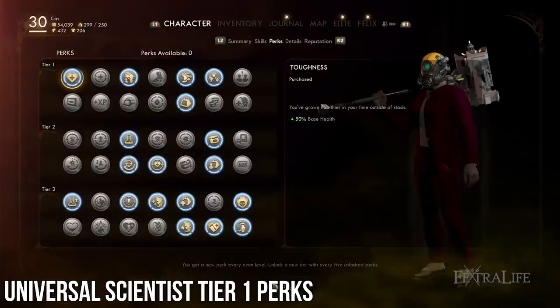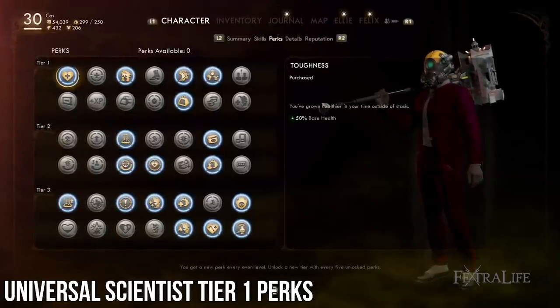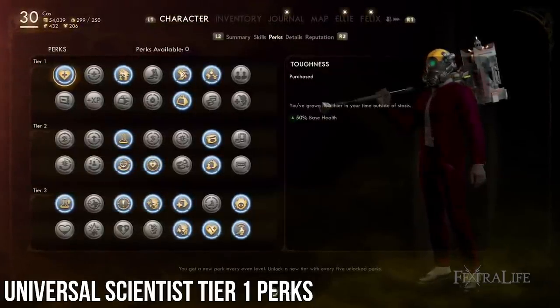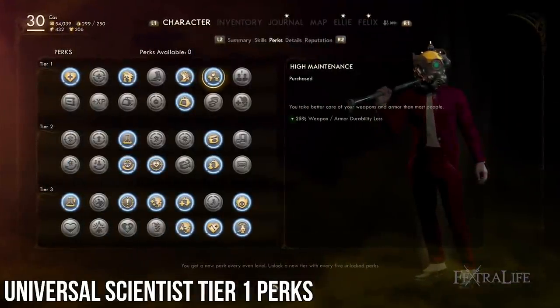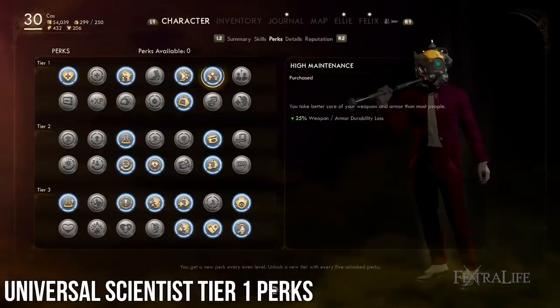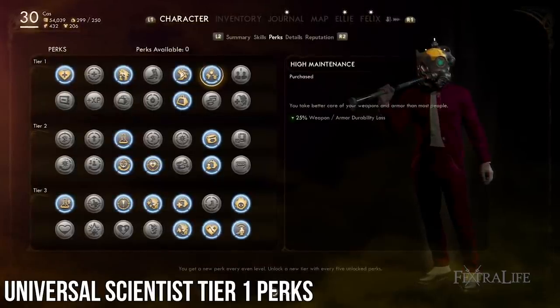Toughness: This perk boosts your health by 50%, which is not a small amount. This is just an all-around good perk for any build. High Maintenance: Another all-around great perk that will prevent your durability from decaying as quickly. It's a pain to constantly repair, and this will make it so you don't have to do it quite as much.